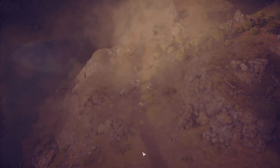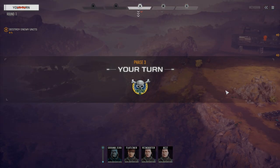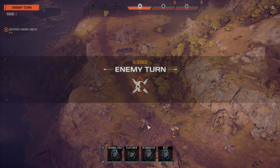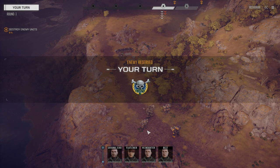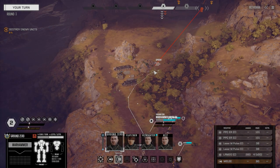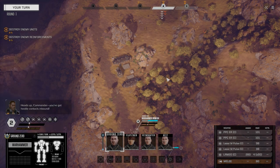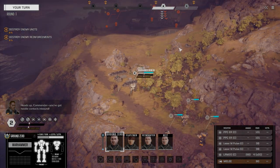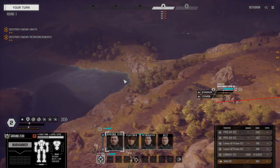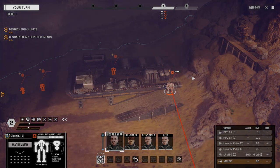Alright, here we go. They've got to be here somewhere. Looks like they're near a base over here. We've caught them by surprise — I don't think they were expecting us to get here. So I'm just going to reserve back and see if we can get in and deal some damage before they get a chance to respond. I'll move the Warhammer forward first. It looks like they've got reinforcements somewhere, but right now I just see these guys here.